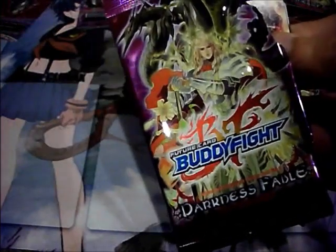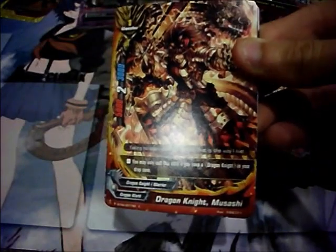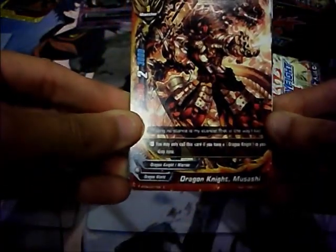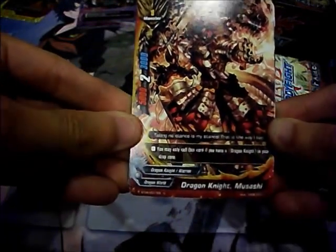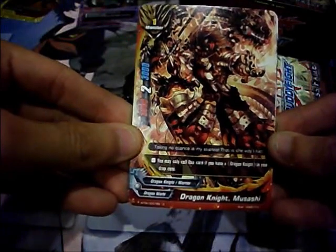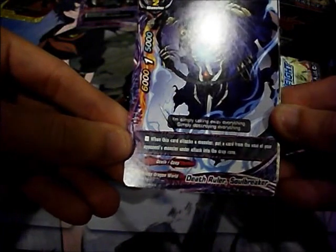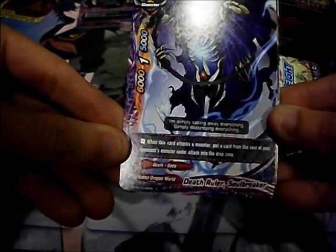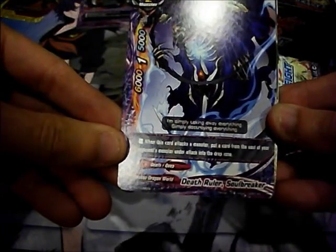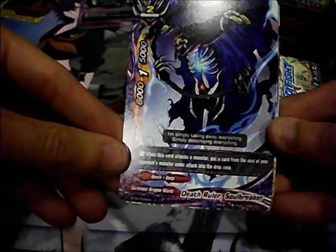On to pack 2. Dragon Knight Musashi — you may only call this card if you have a Dragon Knight in your drop zone: 5000 attack, 3000 defense, and 2 crit. Death Ruler Soulbreaker — when this card attacks a monster, put a card from the soul of your opponent's monster under attack into the drop zone: 6000 attack, 5000 defense, 1 crit.